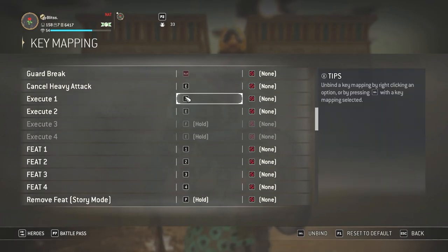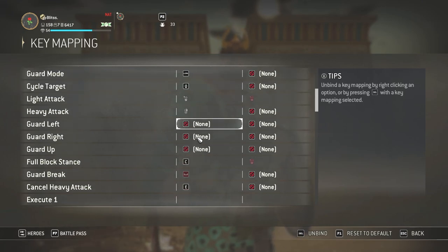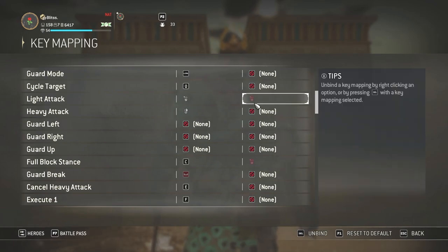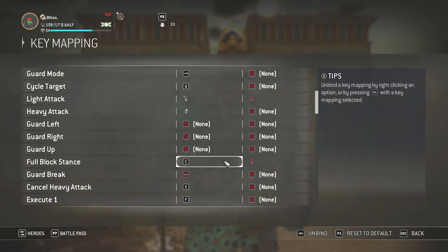There's also an execution bind on Q by default, so change that to F or something you're not using in your execution menu. When playing Black Prior, I have a flip bind that inputs Bulwark and presses light attack on the same bind. If you're playing someone like Bushi or Jormungandr, you can put Sifu stance or any full block — like Aramusha's full block — on a dedicated bind, because C is a bit awkward to use.